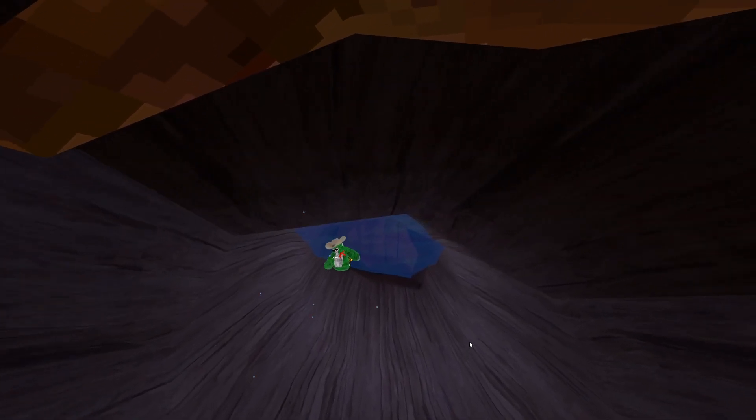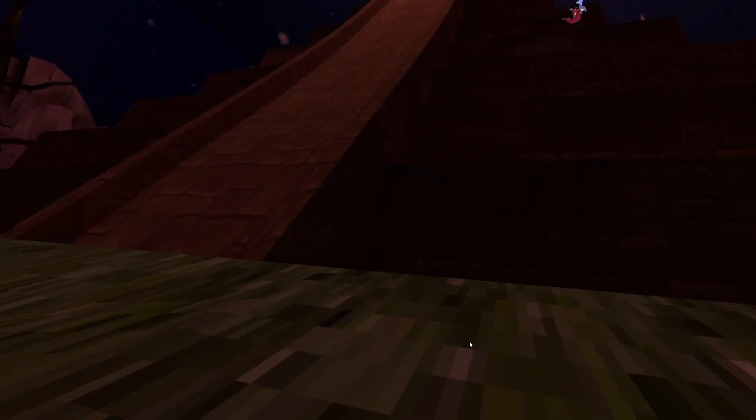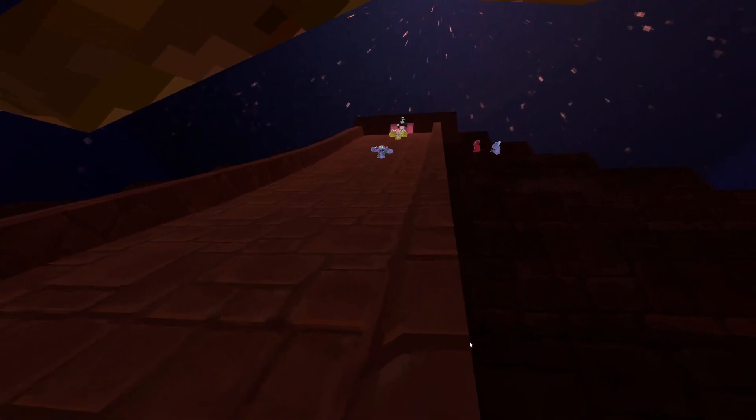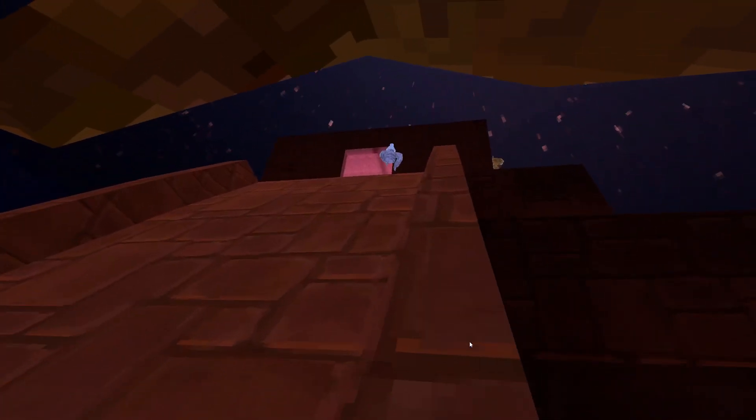The Aztec pyramid is surrounded on all four sides by holes with water in them. These holes with water actually have holes inside the water that go inside the pyramid. The Aztec pyramid also has two slides on opposite sides of each other. I don't know why they added this, but it's fun.